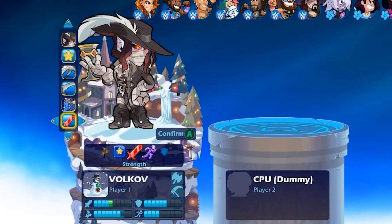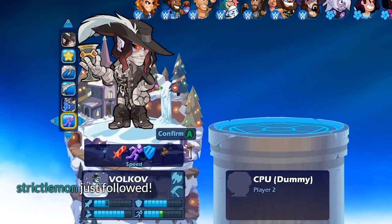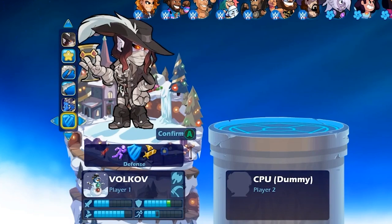Strength — it's one strength. One speed, and it takes from one strength. Defense — well, you lose one too. And then finally the dex stance right here.